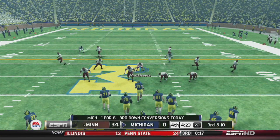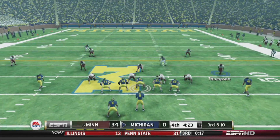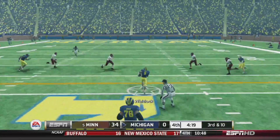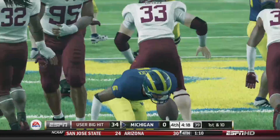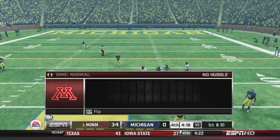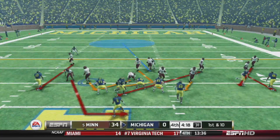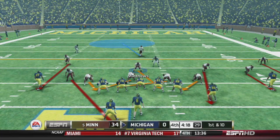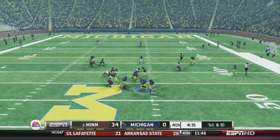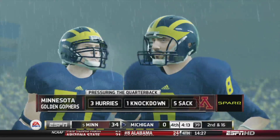Third and ten for Michigan at the 47 — they had a huge play to open the drive then two straight incompletions. Checkdown to the running back, Coleman brings him down but that's a first down. They go no huddle — blitz time, got Ferguson, Higdon, Ross, Mitchell. Ross off the edge gets his sixth sack of the season, the fifth sack of the game for the team.